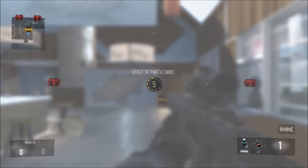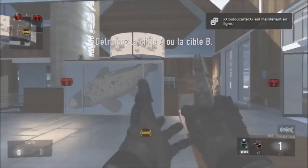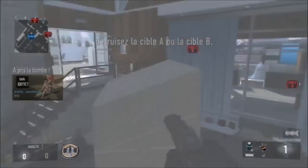Donc aujourd'hui, on se retrouve pour une vidéo pour un petit wallbrush sur la map Green Bad. Pour réaliser ce wallbrush, c'est très simple, vous aurez juste à aller en ligne ou en partie personnalisée.